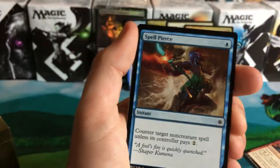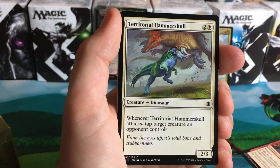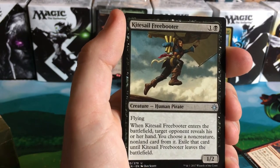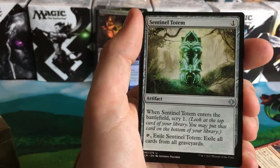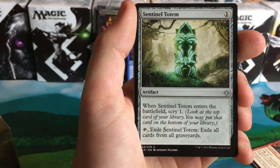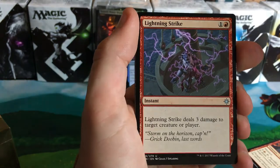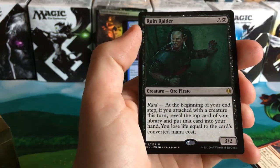Territorial Hammerskull. Kite Sail Freebooter — our first uncommon. Oh, look at this, I love this! What do you guys think about this in sideboard for modern? Is this better than Relic? I mean, it's not better than Relic, but it's still pretty sweet, I love it. Lightning Strike, pretty awesome as well. And our rare is Ruin Raider — it's a two and a black, three-two, orc pirate.